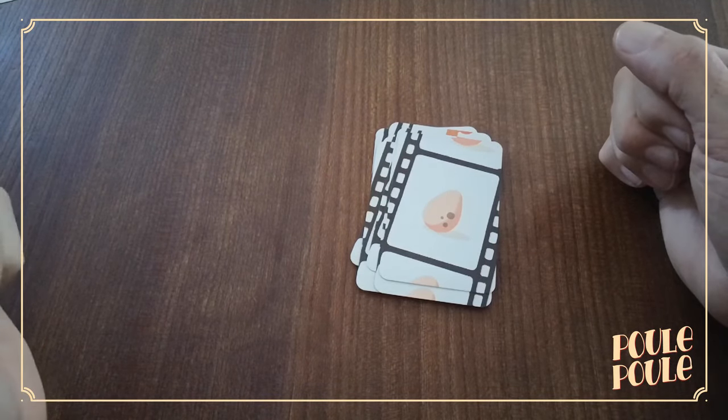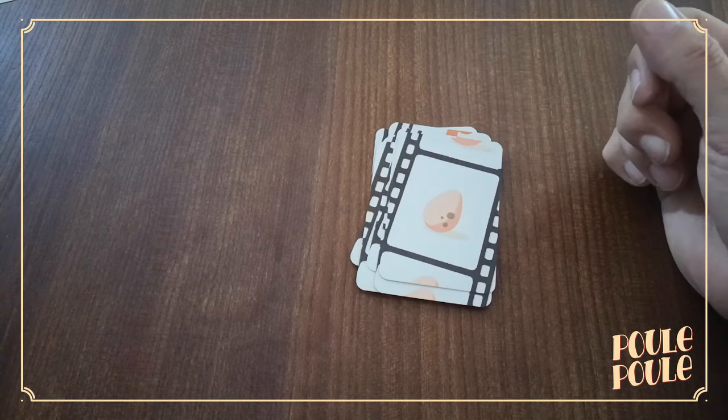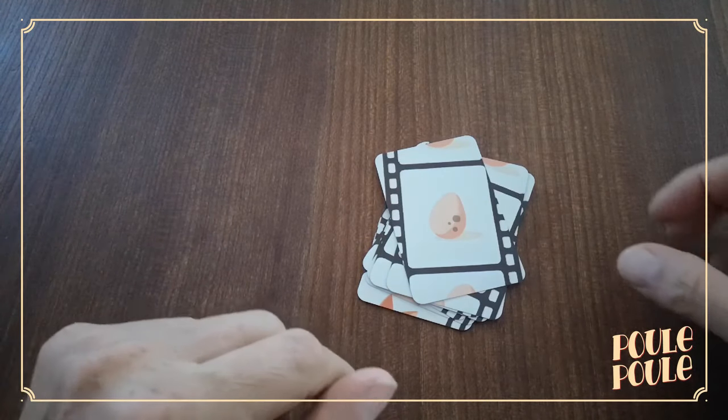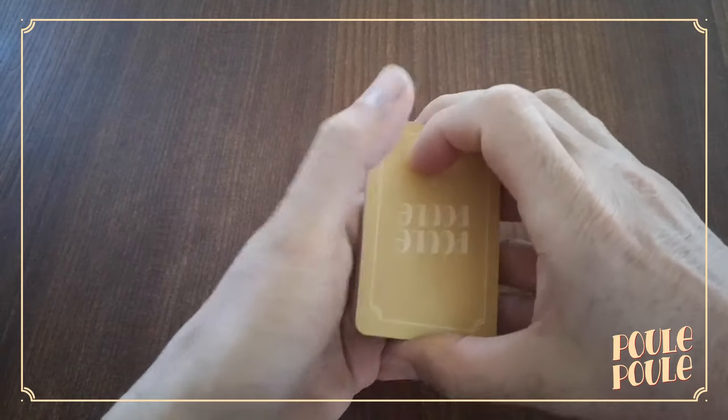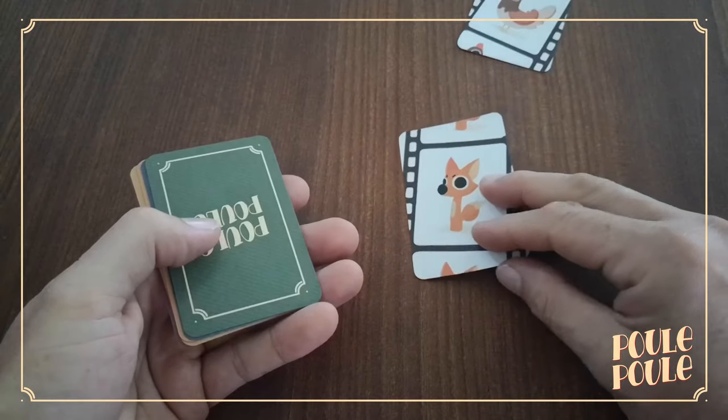One player taps the deck stopping the movie, but another player contradicts. When a player contradicts, the Master recovers the movie pile, turns it over and replays the movie, putting aside characters that have no effects.